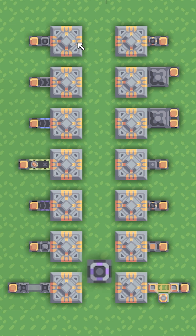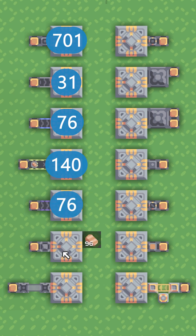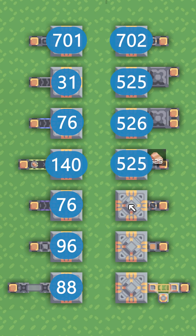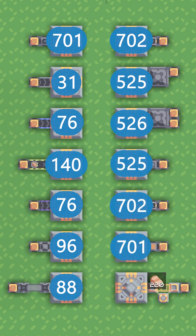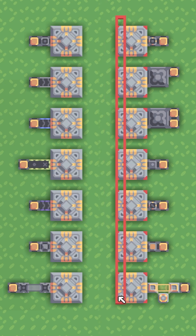Which one do you think is gonna be the best? Make a prediction. 701 for that. Conveyors: 76 — pretty slow. 140 for that. 76, 96. 702, 525, 526, 525, 702, 701. And the phase conveyor's pretty slow: 220. You can see the overflow gate, underflow gate, sorter, and inverted sorter have the highest throughputs.